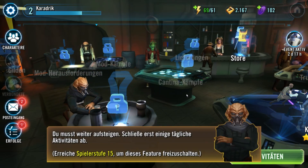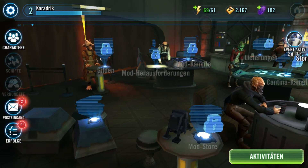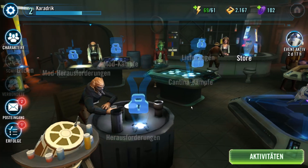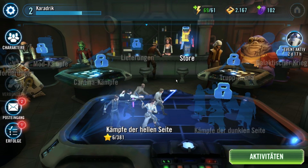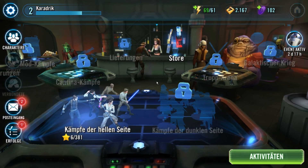Dann gibt es noch die Möglichkeit, auch in Gilden beizutreten. Ich werde im Laufe des Let's Plays eine Gilde gründen – ihr werdet dann sehen, wie die heißt. Dieser Gilde könnt ihr gerne beitreten, und dann können wir auch Gilden-Raids machen. Es gibt also Raids, in denen wir dann kämpfen können. Vor allem geht es darum, dass wir uns gegenseitig helfen, uns gegenseitig in den Gilden unterstützen, und dann eben die schwierigen Kämpfe bestehen und uns gegenseitig mit unseren Einheiten helfen.